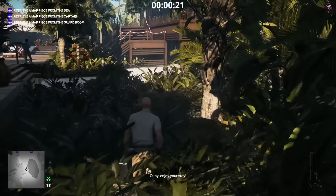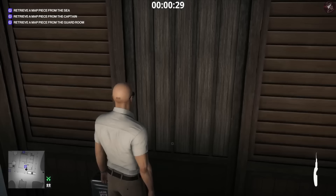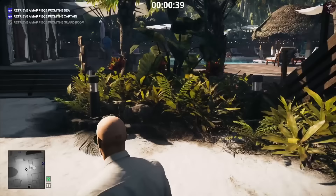We are going to go for the map in the security room first. You probably don't even need a guide for level one because it's telling you where all the pieces are anyway. I think it's actually part of one of the challenges as well, but I'm not sure if challenges unlock in escalations. We're going to use the lock pick on the security room and the piece of treasure map is going to be on the notice board.